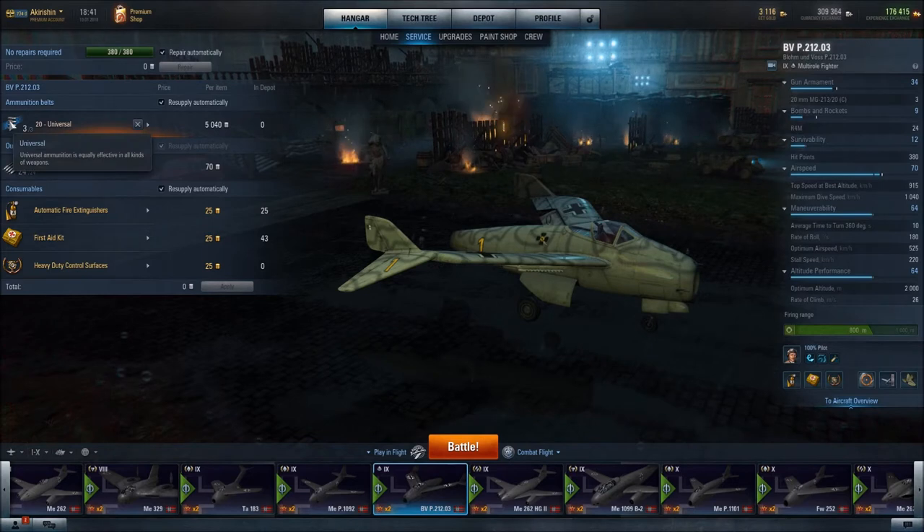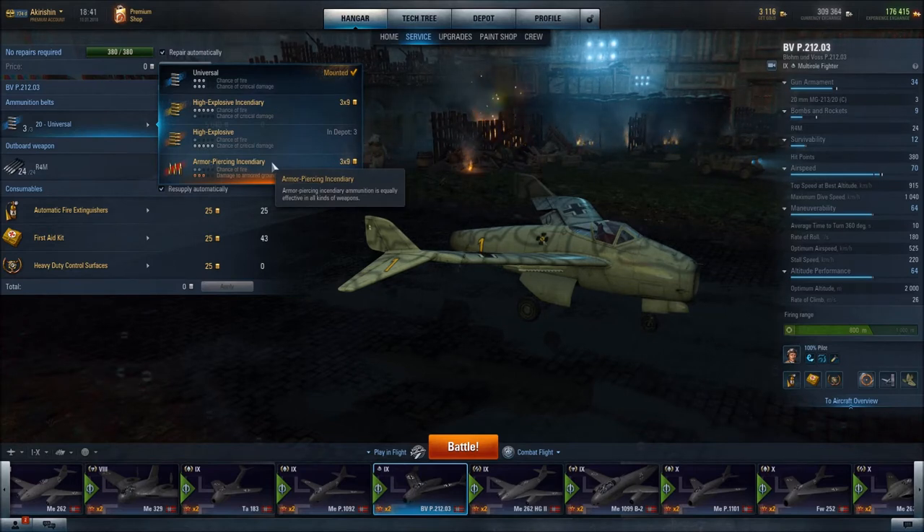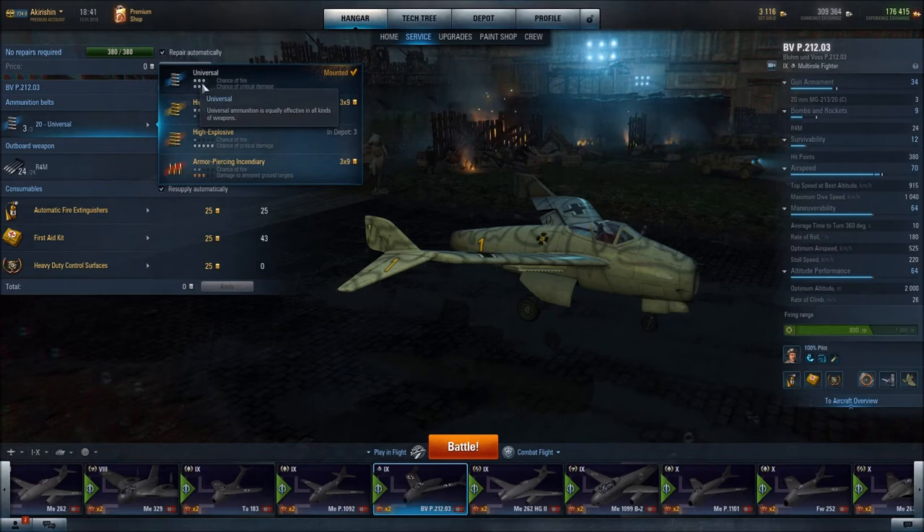Ammunition-wise, I have gone with the Universal Ammunition, which has equal parts chance of fire and chance of critical damage. As I've mentioned in other videos, Universal doesn't necessarily mean universal, because that breakdown of chance of fire versus critical damage varies among the Universal Ammunition depending upon what the aircraft is. An aircraft with 1,200 rounds-per-minute machine guns will tend to have a higher chance of fire. But this is a very balanced aircraft and it has a very balanced Universal Ammunition breakdown.